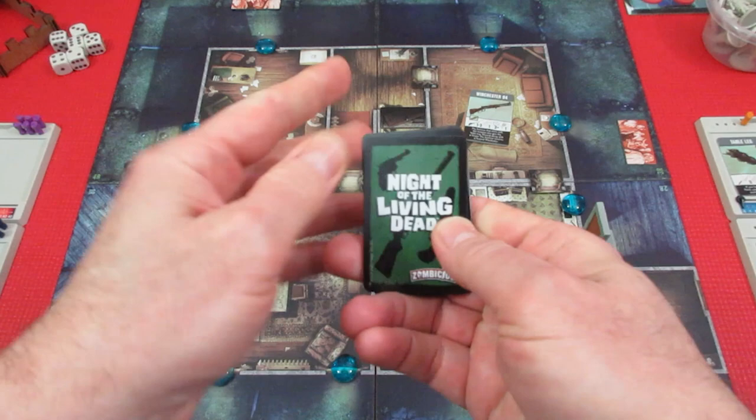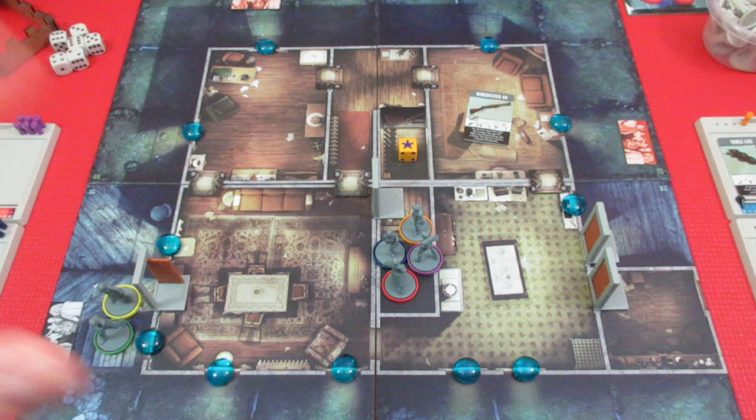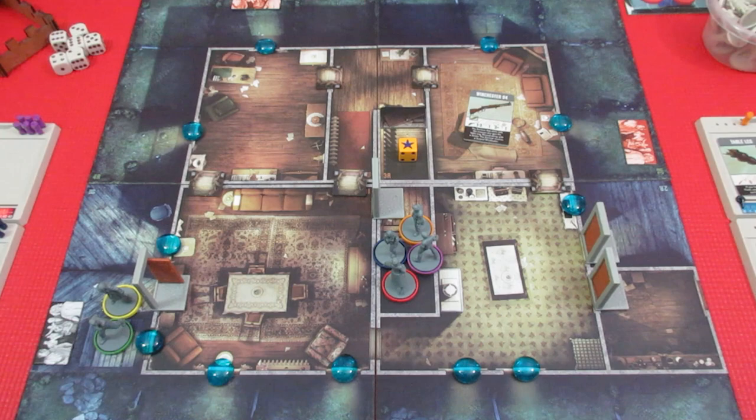There are ranged weapons you can search for in a ranged weapon deck, a melee weapon deck you can search, and a regular house deck — these brown cards you can search in any room in the house as long as there are no ghouls in there with you. Each character has three actions, as in most Zombicide games. You can move, search, or pick up pieces to make a barricade.